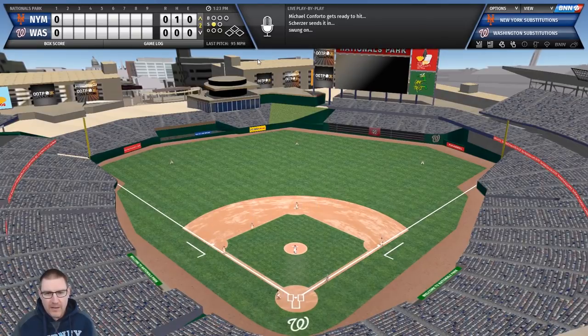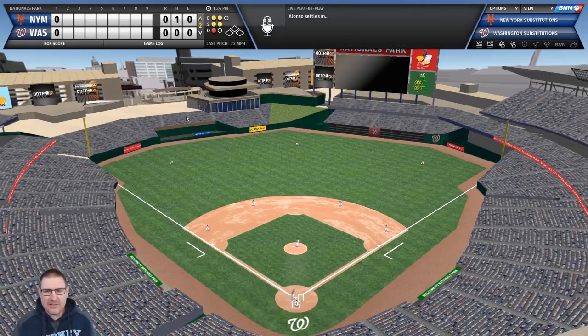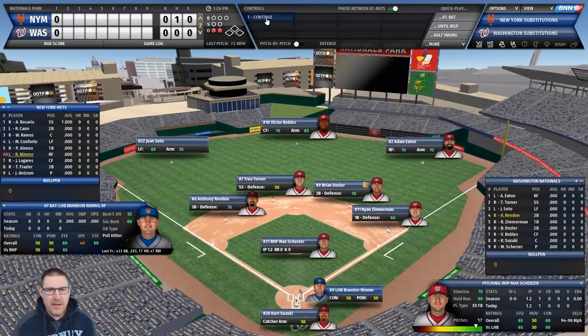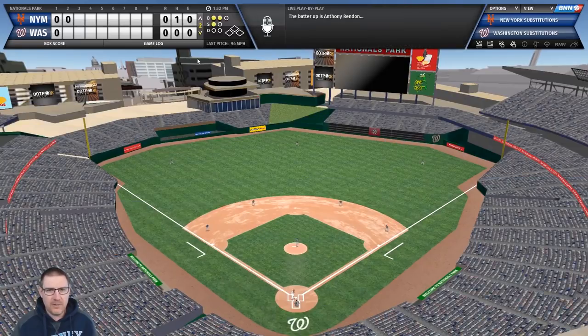Second inning - Conforto hits it up the middle but it's actually a pop fly, optical illusion. Pete Alonso comes up - another pop fly. We're just testing them out, finding the limits. Brendan Nimmo up next - no hit there either. We're through one and a half innings here at Nationals Park.